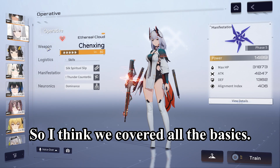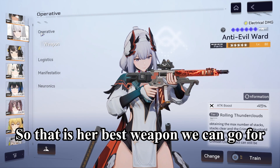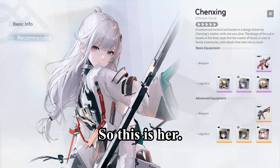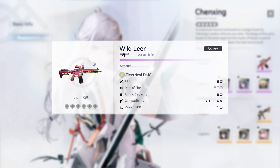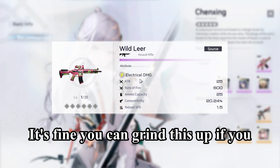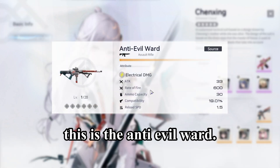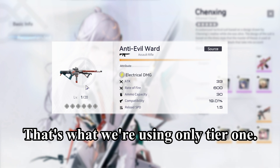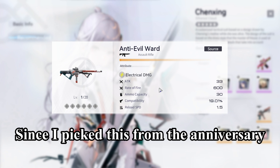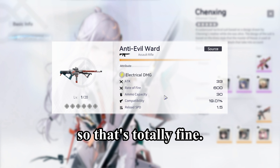So I think we covered all the basics. Her best weapon is the five-star. For recommendations, her four-star weapon is the Wild Lair — it's fine, you can grind it up. We're using the Anti Evil Ward, which is the five-star, only at tier one — tier two is the max. Since I picked it from the anniversary reward, I only got one copy, but that's totally fine.